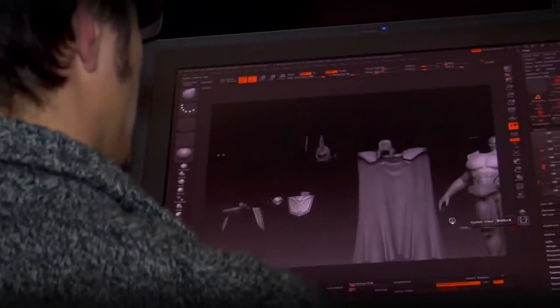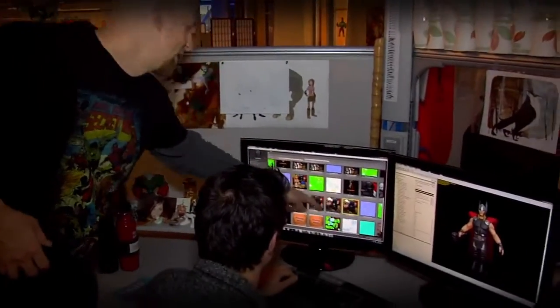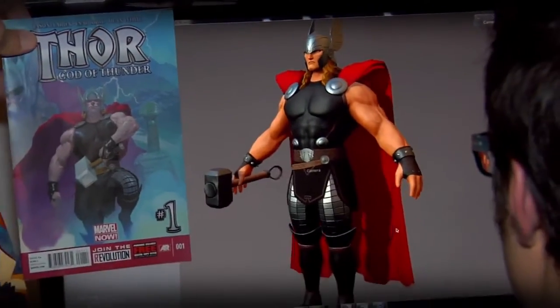On average, it takes us about four days to make a model. Sometimes they can take as long as a week or even two weeks. We end up with these super high resolution grayscale 3D models that we then paint and make a texture map, a normal map, and a specular map. Then we build the materials in Unreal so that the different surfaces react to light as you'd expect.